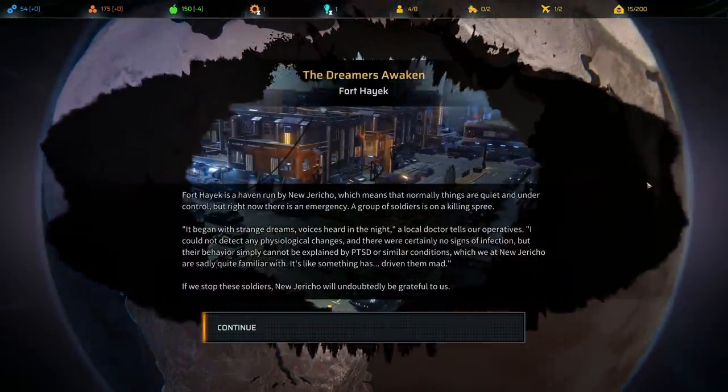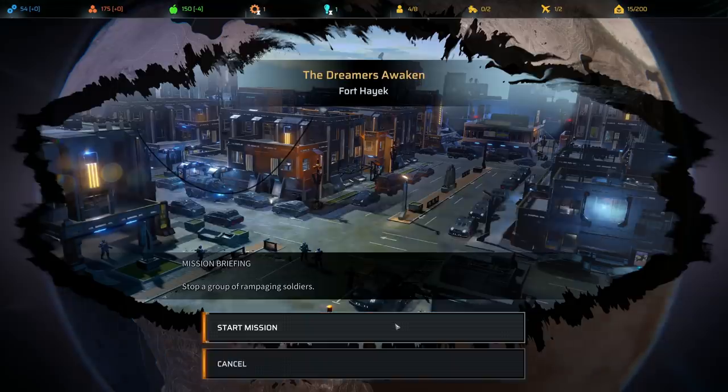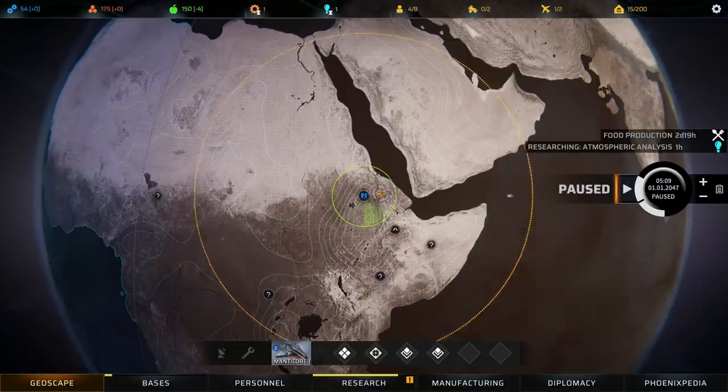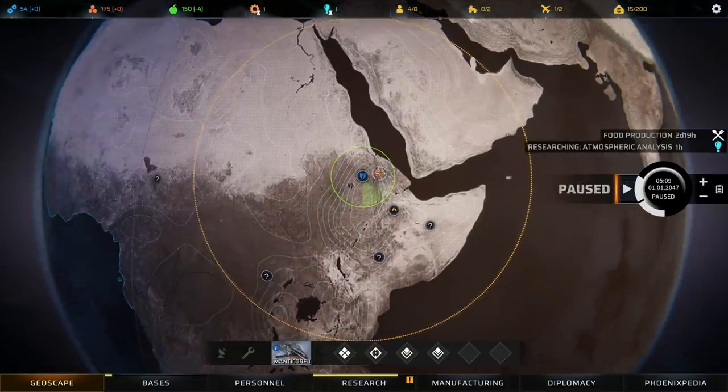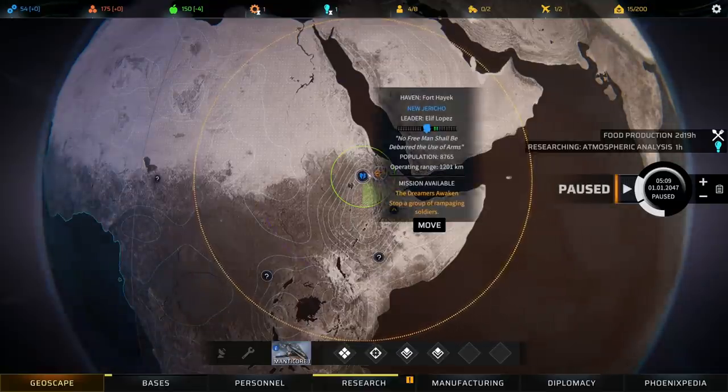Scanning the site takes about four or five hours. This is the Dreamers Awaken Fort Hayek — it's a haven run by New Jericho, which is one of the three factions. There's currently an emergency: a group of soldiers is on a killing spree that began with strange dreams and voices heard in the night. A local doctor says they can't detect any physiological changes and there are no signs of infection, but their behavior simply cannot be explained by PTSD or similar conditions. If we stop these soldiers, New Jericho will undoubtedly be grateful to us. On this difficulty, though, this is going to be very tough.